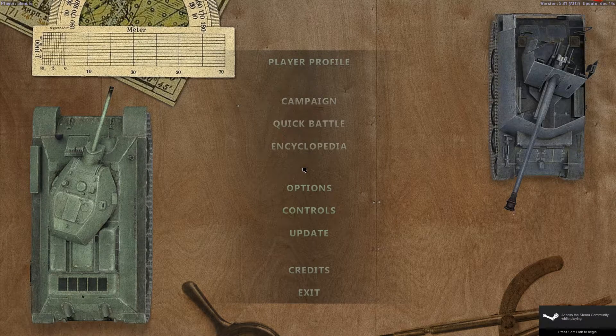This is a very quick video. I've had a request to show how to change the icons in the strategic map to NATO icons, and I'll just quickly show you how to do this.